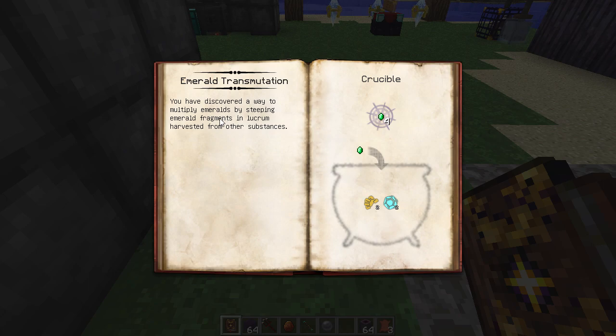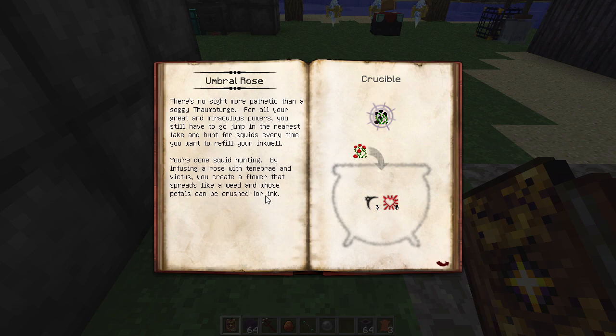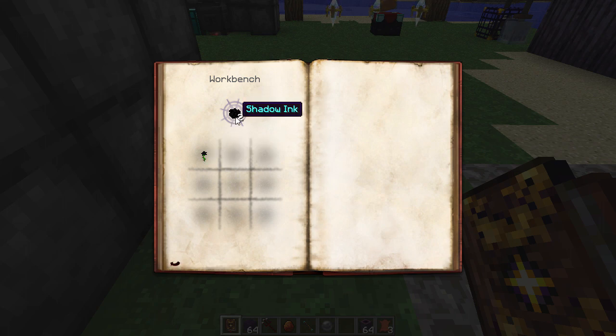Emerald Transmutation - you've discovered a way to multiply emeralds by steeping emerald fragments in Lucrum harvested from other substances. Like normal transmutation where you get three nuggets per piece, you get four emerald fragments from this, usable to make emeralds. You can make more by using a crucible with two Lucrum and two Vitreous. And the Umbral Rose - by infusing a rose with Tenebrae and Victus, you create a flower that spreads like a weed whose petals can be crushed for ink, giving you two shadow ink to refill your tools - no more squid hunting.